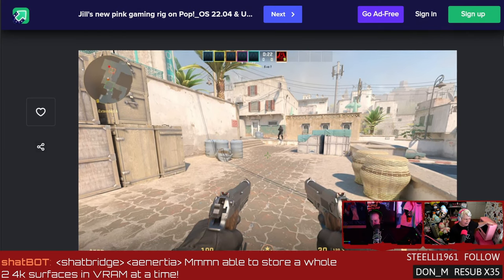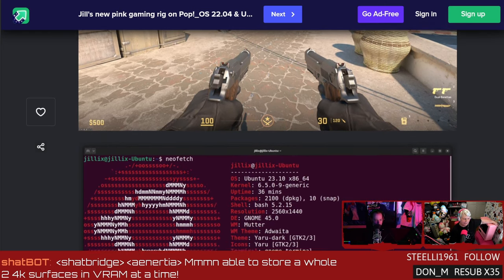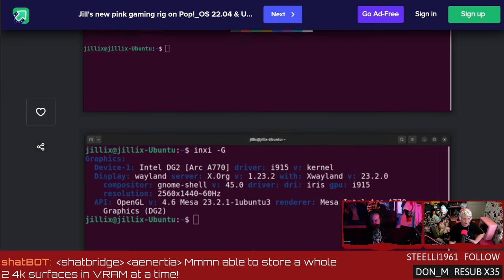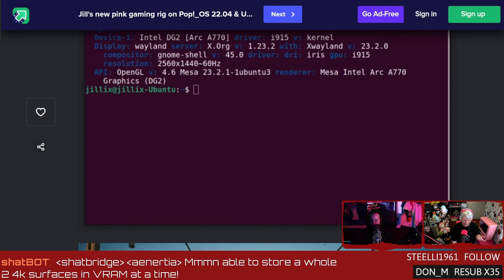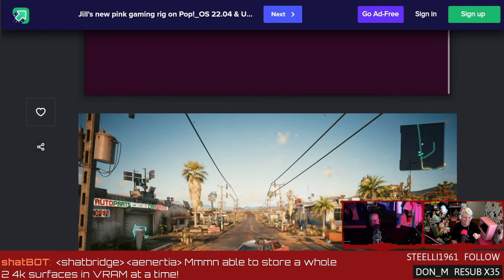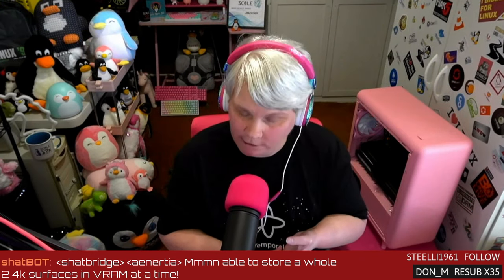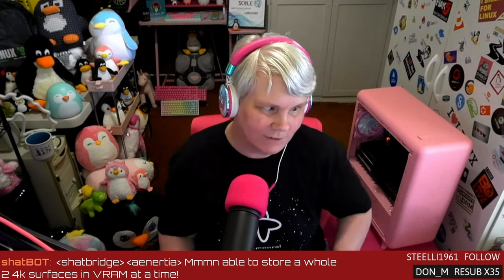I wanted to give you guys an update on my ARC GPU Linux adventures. I first installed Pop OS 22.04 several weeks ago, and the ARC A770 booted and loaded, but Steam and several other apps wouldn't launch. It's kind of what I expected, but I was happy it booted to a graphical desktop. A lot of people had issues with the Intel ARC cards on Pop OS, but I was determined to get everything working.